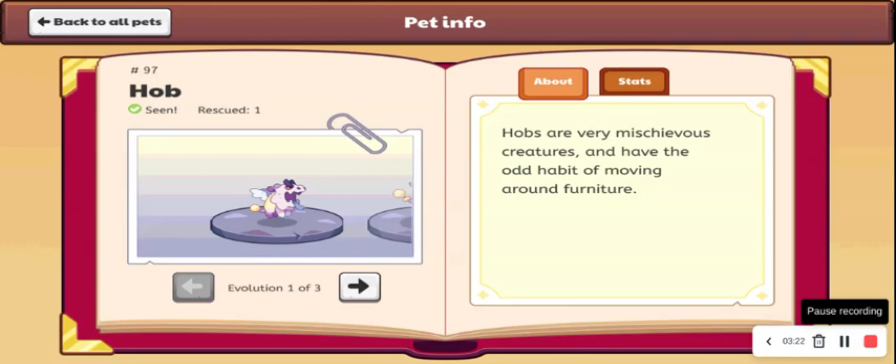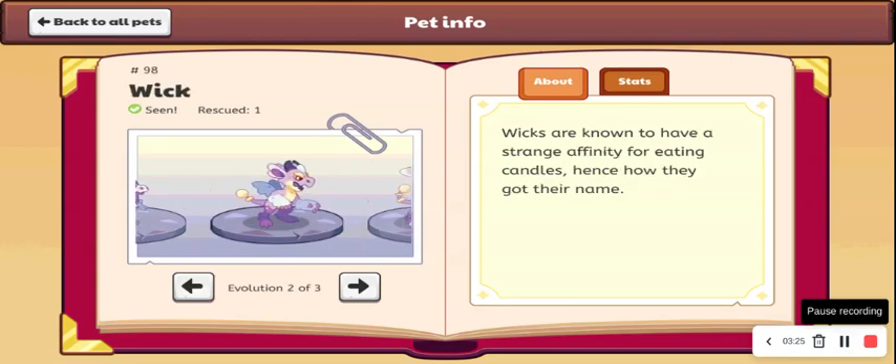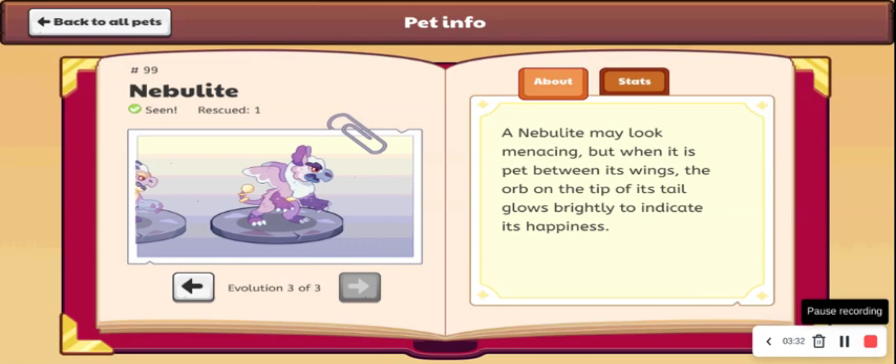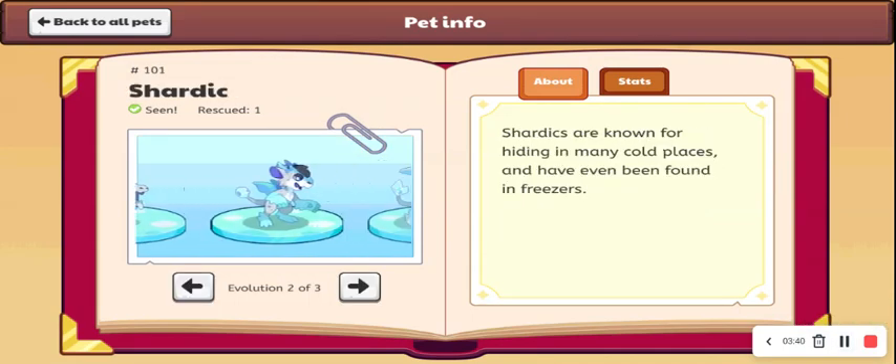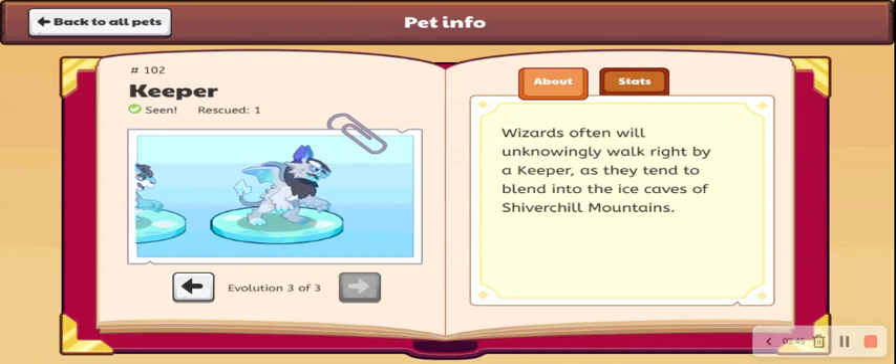Now we get Hob. This one looks very weird, I will give it a C. Wick actually — I didn't notice this — but this one looks really cool, I'm going to give this an A. And then we have Nebulite, which I'll give a C. But now we have Ruckus, I'll give this one a B — it looks kind of weird. Shardick, I'll give a D — it looks weird. And then we have Keeper, I'll give this one an A — the colors look good, it just looks pretty cool overall.